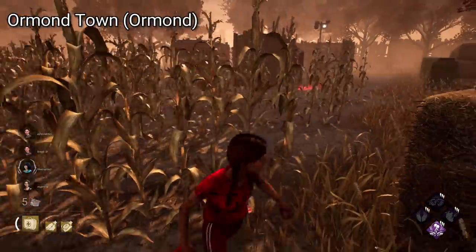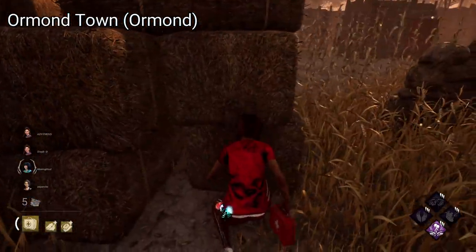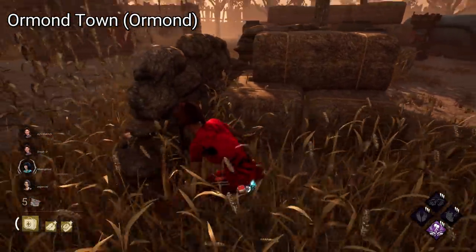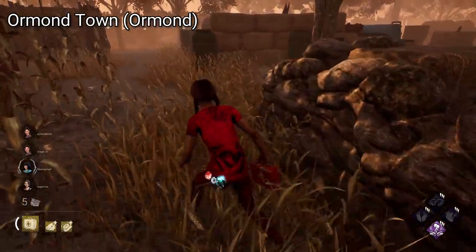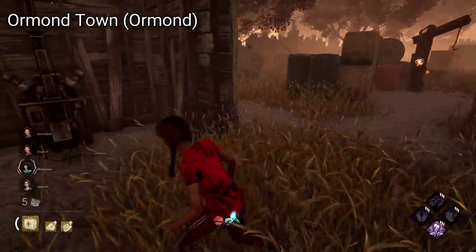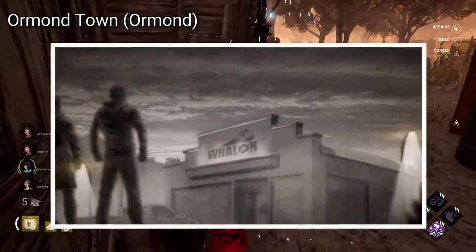The Town of Ormond is my first choice. I've always really liked the idea of snowy maps, and I think it's kind of a shame that we currently only have Mount Ormond Resort. Snow is a good setting to make something spooky, but also having a reason for it to be bright too. The Ormond Town would be a great setting to expand the Ormond Realm, as it holds a lot of meaning for the Legion. We even see it briefly in a Legion cutscene from Tome 3.